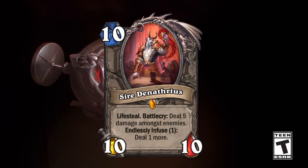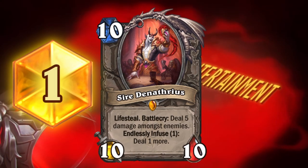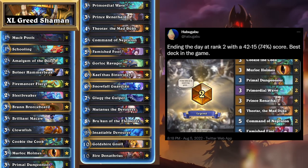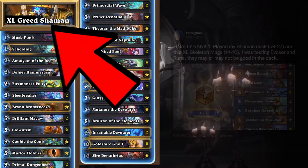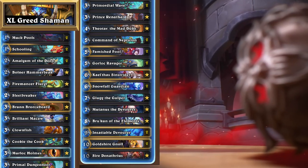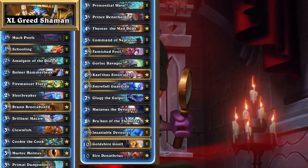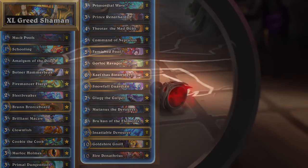If you think Sire Denathrius is only a card that can see play in Druid, you need to check out this new Rank 1 Legend deck. Habugabu was able to reach Rank 1 Legend with his take on this brand new archetype: XL Control Shaman, or as I like to call it, XL Greed Shaman, because boy is this deck greedy and man is it expensive. This archetype has absolutely exploded in popularity in the past couple of days, notably because it seems like a lot of fun, it utilizes a lot of legendary minions, and the capabilities of this deck are insane to say the least.